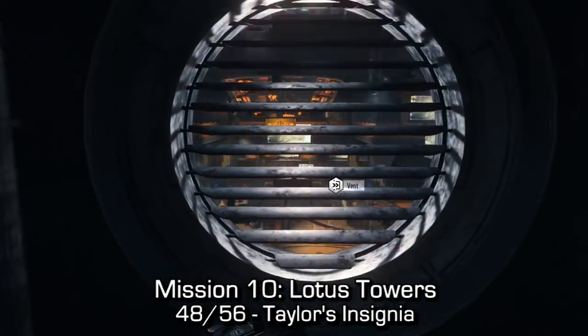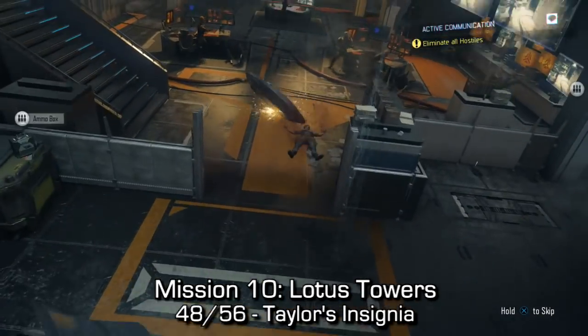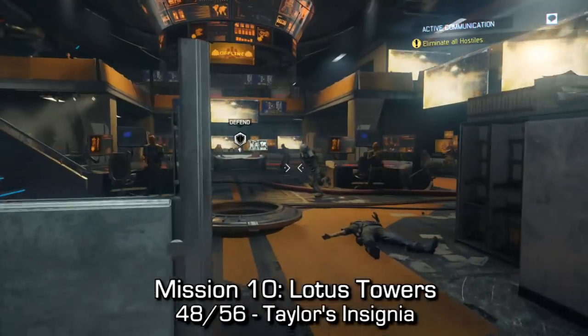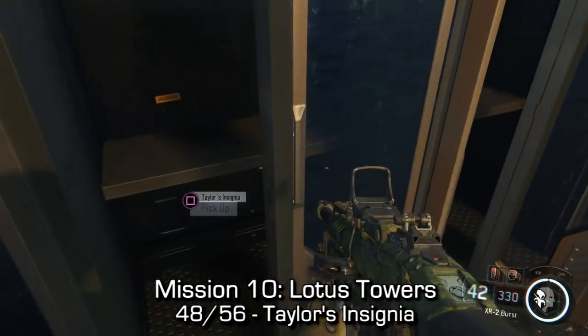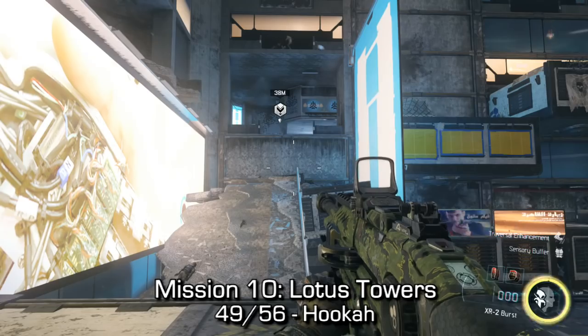Then we'll go into an air vent and kick down the vent. There'll be a whole bunch of enemies. Just to the left of them, we can find some lockers, and inside the lockers we can find Taylor's insignia.